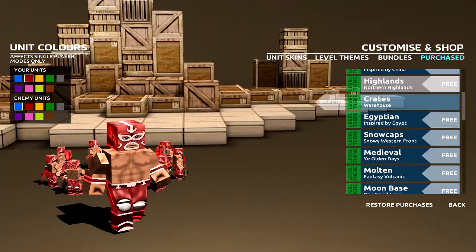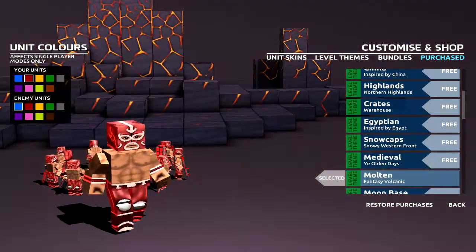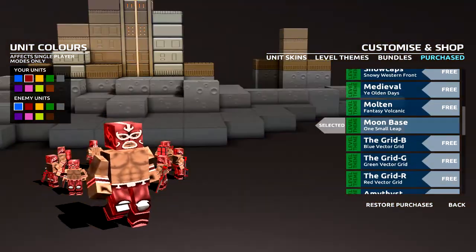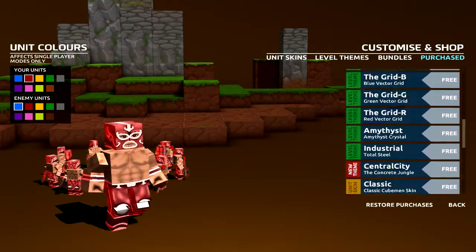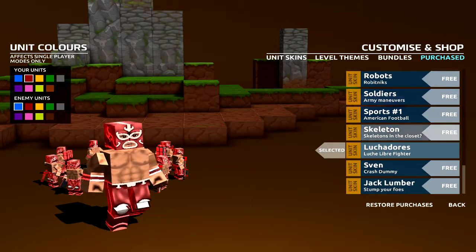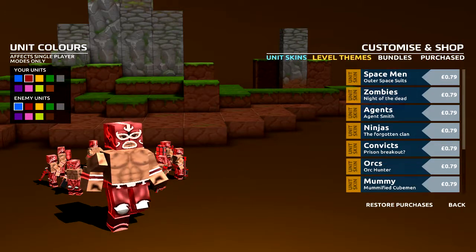I'll just go through a couple here. You can go through all the different level themes — you got that one, that one, that one — that one looks quite nice. But I'm gonna go with Highlands because look at that Minecraft swag. Not moon base, not moon base. Let's go Highlands. And you can choose different skins for all of your characters as well — I was thinking about going skeletons because we're on a Minecraft map.